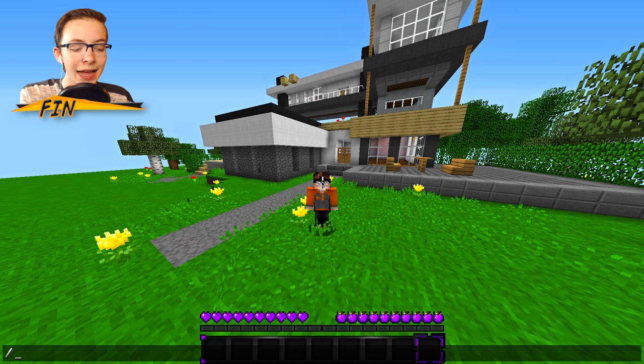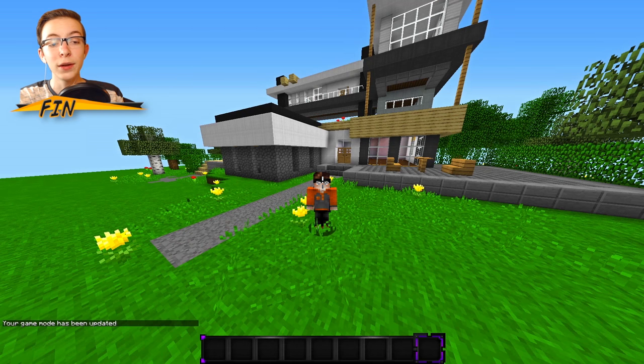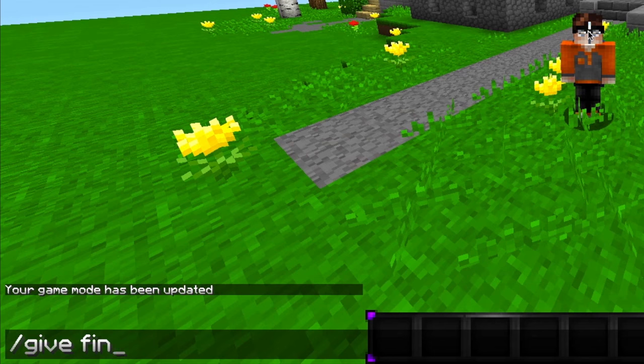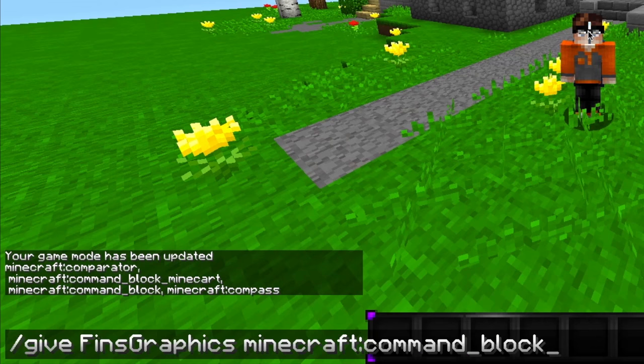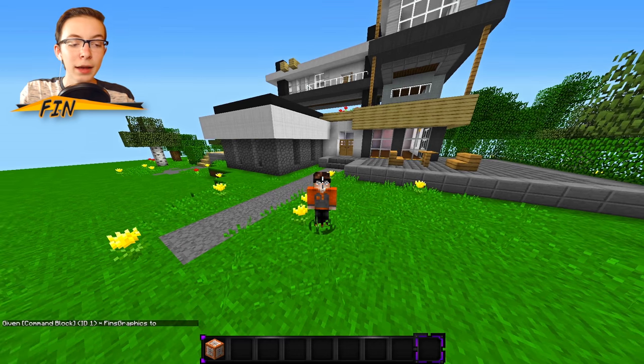Next, you're going to want to type /gamemode 1 — make sure cheats are enabled — that's going to put you into creative. Then you're going to want to type /give and then put your name. My name is Finn's Graphics. Then just type 'command_block' and hit tab — it'll autofill to minecraft:command_block — or you can type the whole thing. Click enter and that's going to give you a command block.